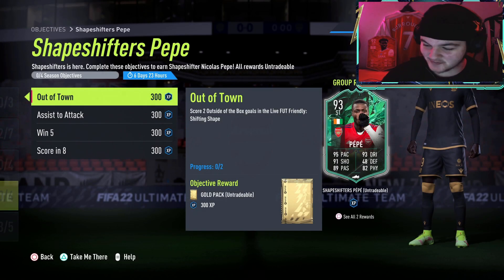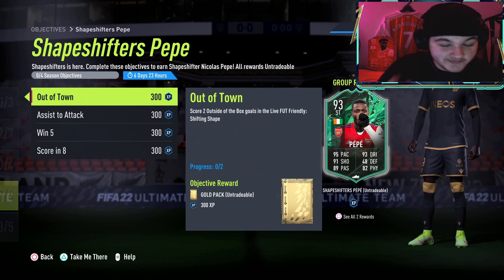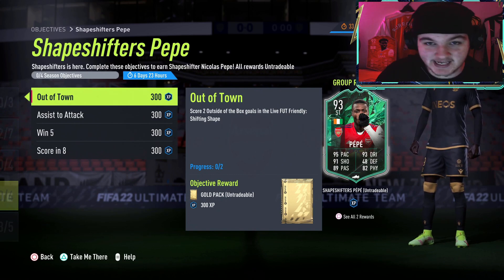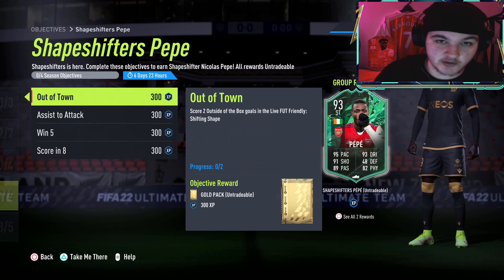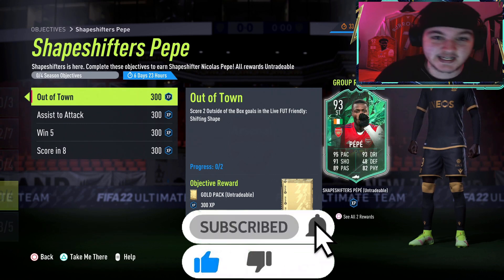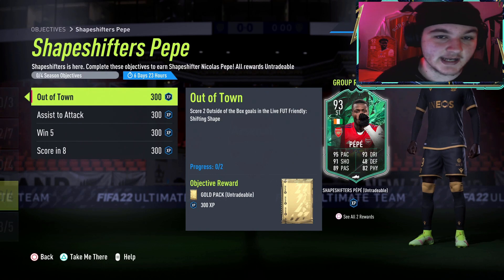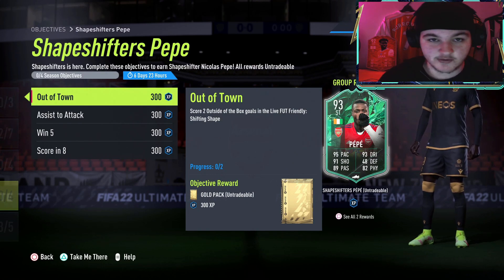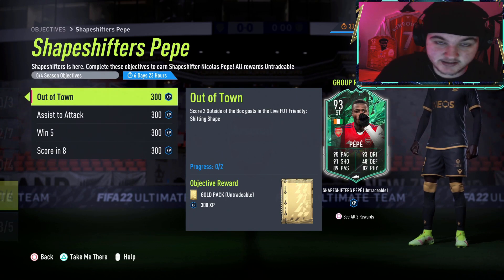Ladies and gentlemen, as an Arsenal fan I am looking forward to trying out this objective shapeshifters Pepe. If you guys are new to these objective guides, basically all new player objectives and most of the new pack objectives — depending on how hard they are — we'll go over, make a video, go through my step-by-step guides with some in-game examples and tutorials if necessary, and then build you guys a squad builder that you can use, answering some questions we commonly get asked.